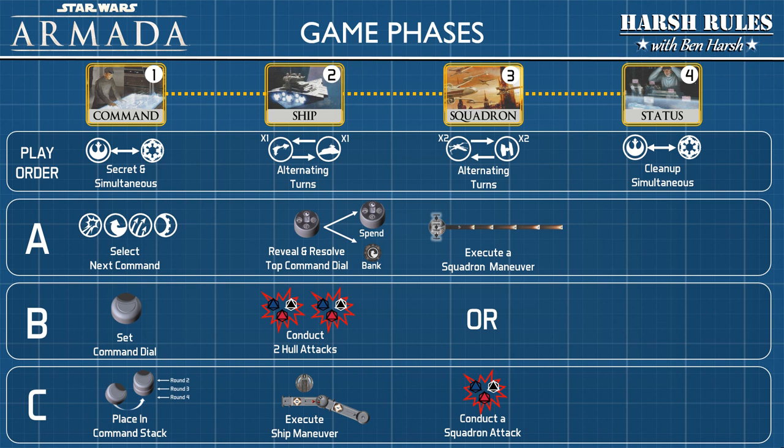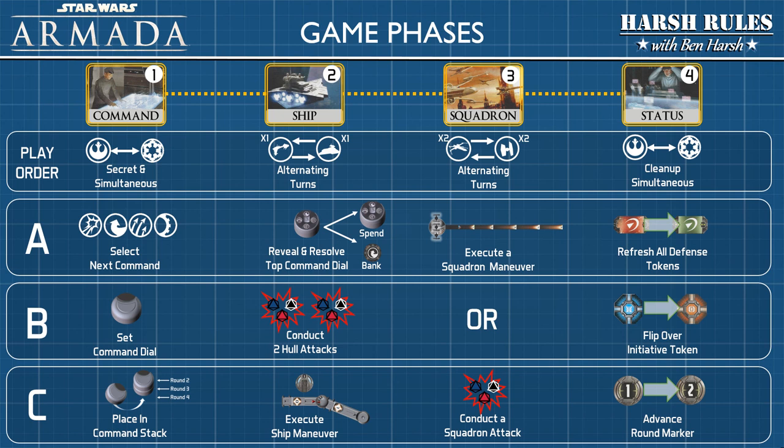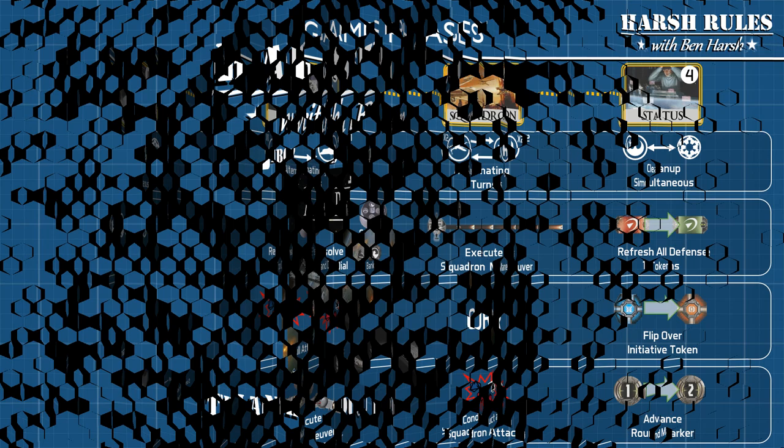Finally, in the status phase, each player will clean up and prepare for the next round. First, refresh all defense tokens. The player who has initiative flips the token over and passes it to the other player. Finally, the round marker will be advanced to the next number. When the round marker reaches 6, the game is over. Fleet points are added up from defeated ships and squadrons, and the player with the most fleet points wins the game.